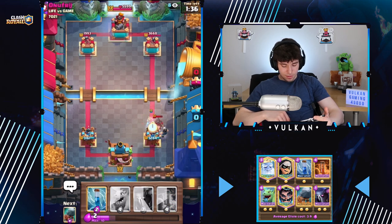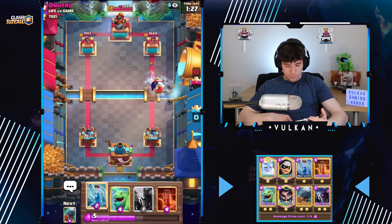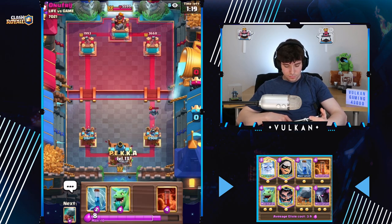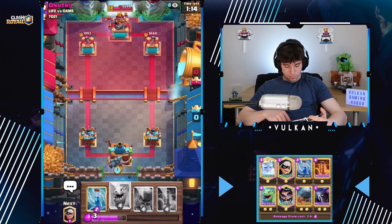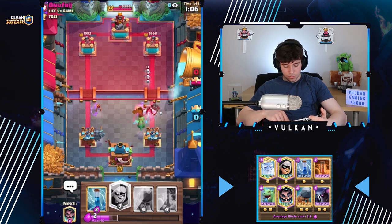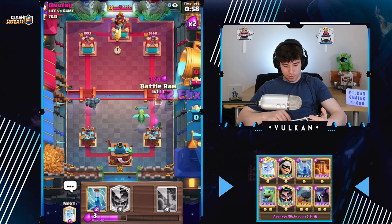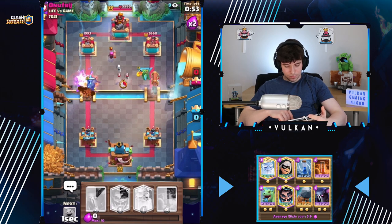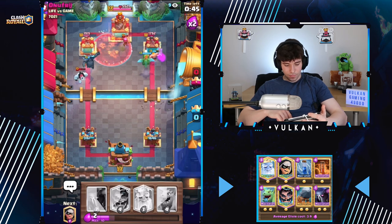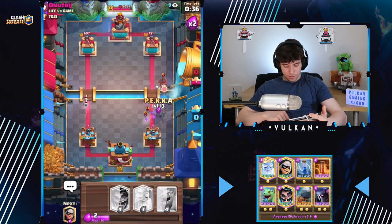He was low because if he'd gone mini PEKKA there, it would have been a really good play by him — if I were going high, I would have lost. I don't think we need to defend this anymore. This may be the biggest mistake of my life, but sometimes you just gotta play it aggressive. He completely failed that — nice. I'll just poison to make sure I actually kill that and get a hit on the tower. Perfect. I have an E-wiz ready so he can't really attack. He says grr, I say hooray.